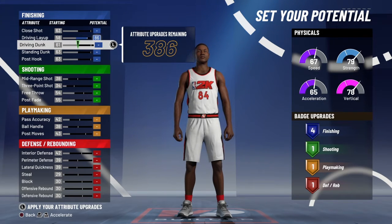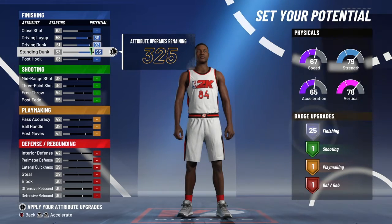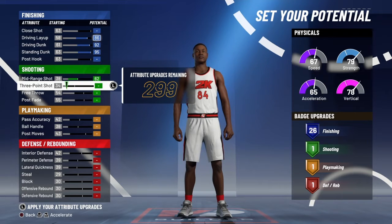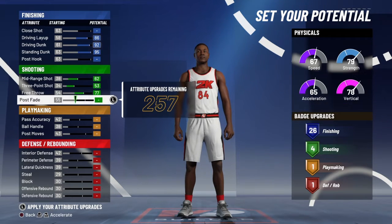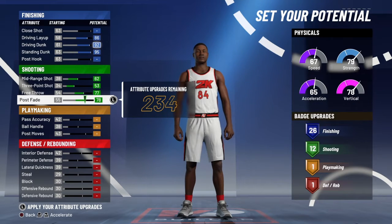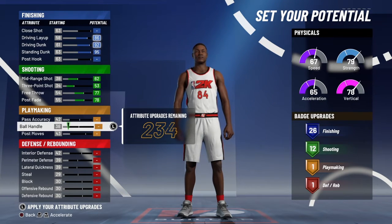We're going to max out driving layup, driving dunk, and standing dunk. So you're going to have 26 finishing badges at Hall of Fame. Max out all your shooting — you can't even take one off. But you do get 12 badges for shooting. That's definitely better than last year.